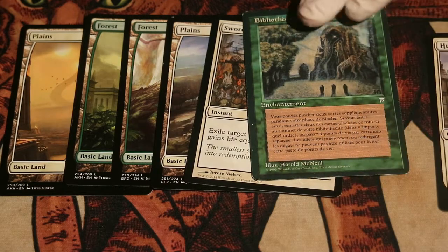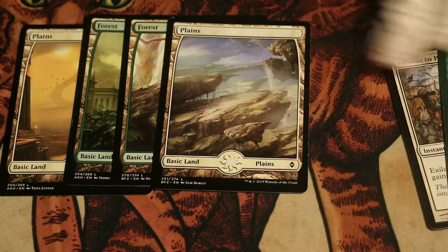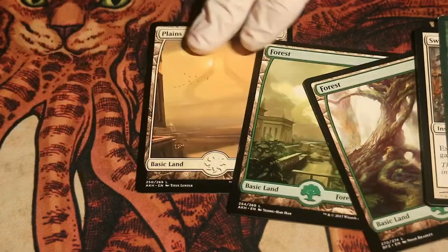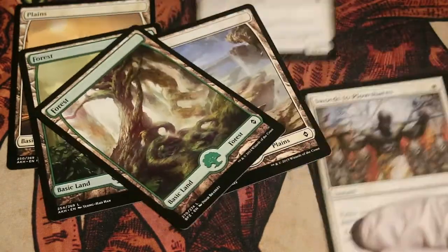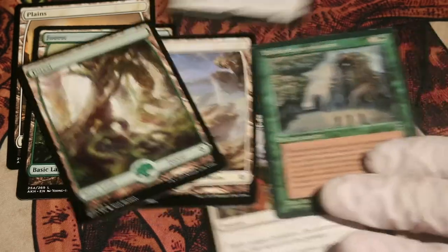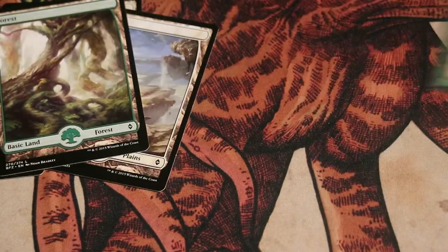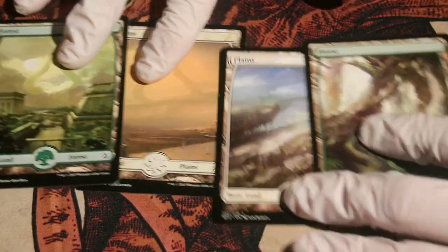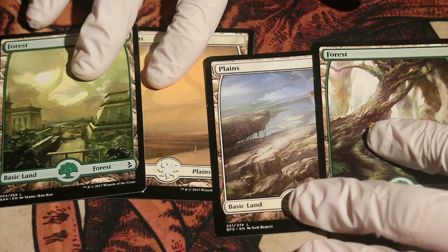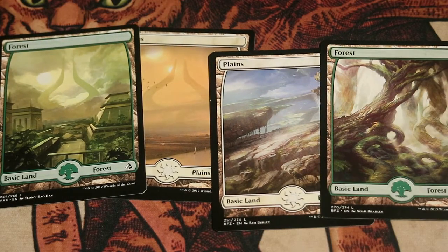Let's look at this opening hand. We have Hushwing Griff, Sylvan Library in Portuguese, Swords to Plowshares, then we have Plains, Forest, Forest, Plains. This hand is pretty bad. Sure, we do have some good cards: the Hushwing Griff, the Sylvan Library, and Swords to Plowshares — good interactions and good card draw. However, this is not a guaranteed turn 3 Captain Cissé, because we only have 4 lands and no ramp cards, so the game plan is not guaranteed to get Cissé out fast enough.